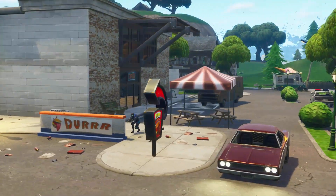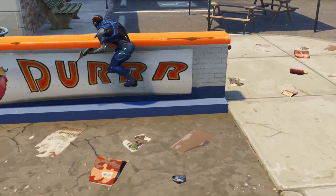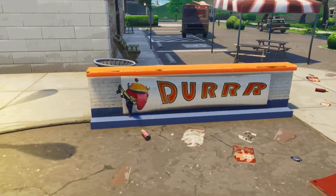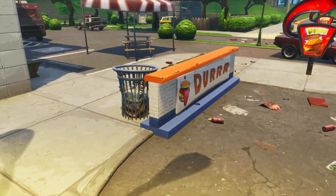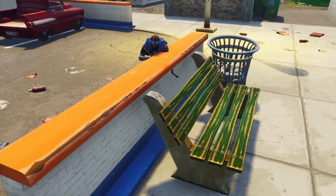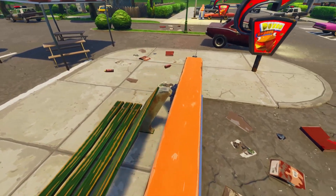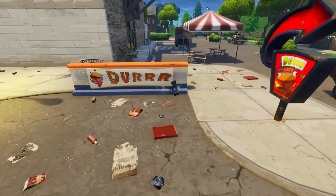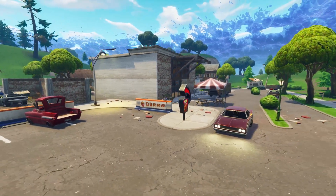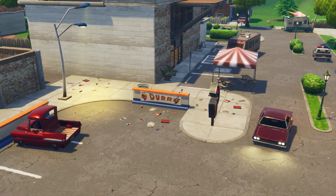The last glitch is one where you can go inside of a wall. This is at Greasy Grove and it's really interesting because when you use the backflip emote you can be completely invisible. A player is going to run by me very soon — look, you're completely invisible in it. This used to be a solid surface but since the Season 4 update, for some reason it became a surface you can just walk through.